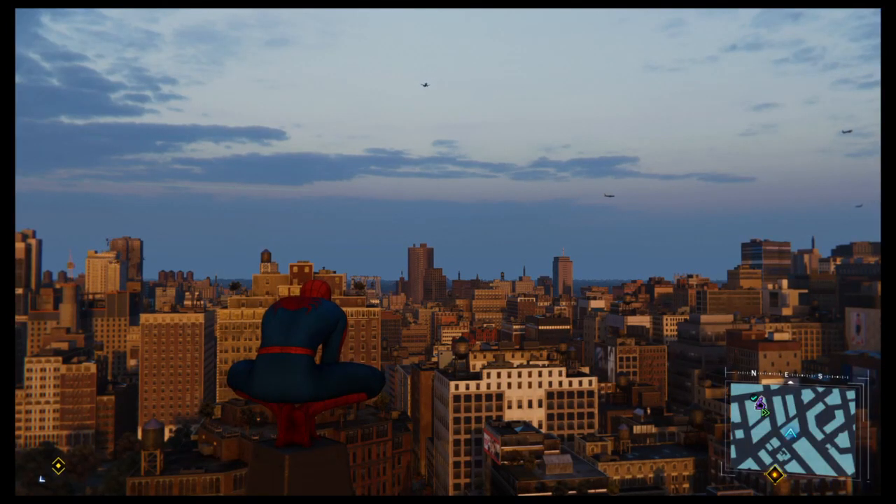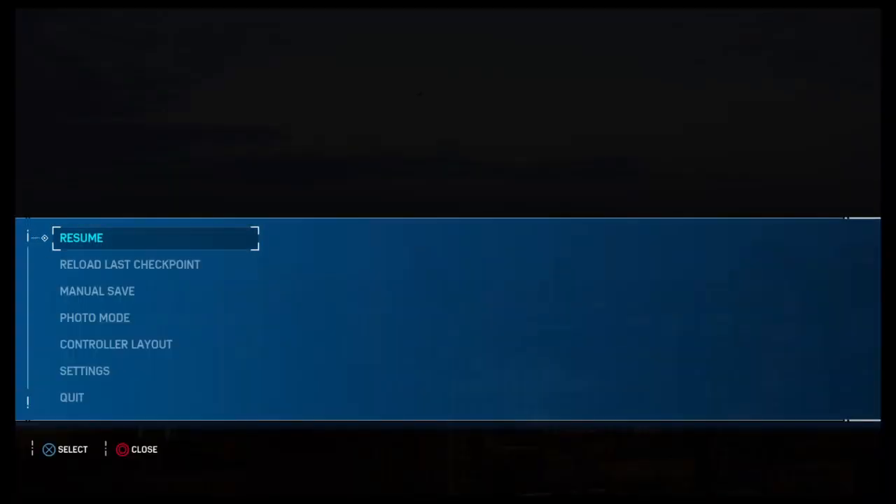Hey everyone, I'm going to go ahead and show you guys how to take a photo in photo mode. I'm guessing this is what a lot of you might have questions on if you're first using it. So you press Options on your PS4 controller and you go to Photo Mode.